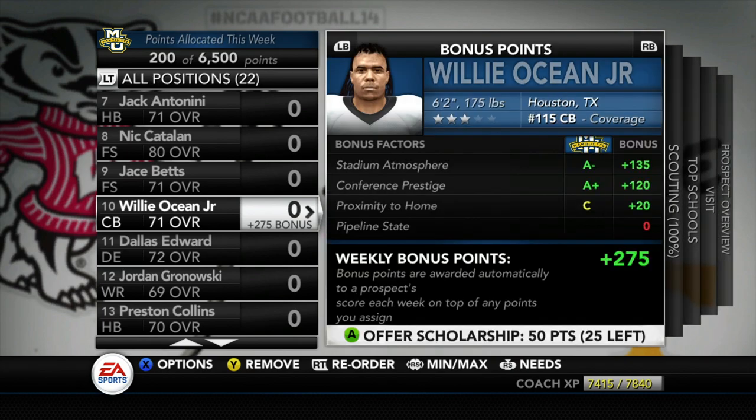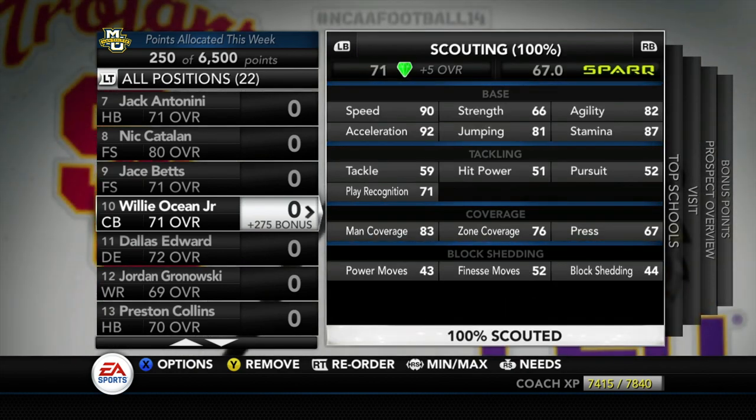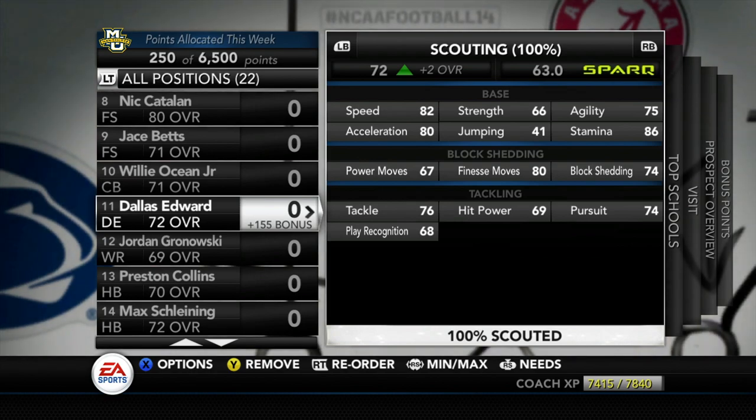Here's our first diamond recruit — the number 115th cornerback, definitely overlooked, out of Texas. He's got dreads, so we'll have our first dreadlocked defender if he commits. He's got 90 speed, 90 acceleration. Tackling leaves a little to be desired but man coverage is good and zone coverage is decent. He's an overall solid coverage corner and I like what I see.